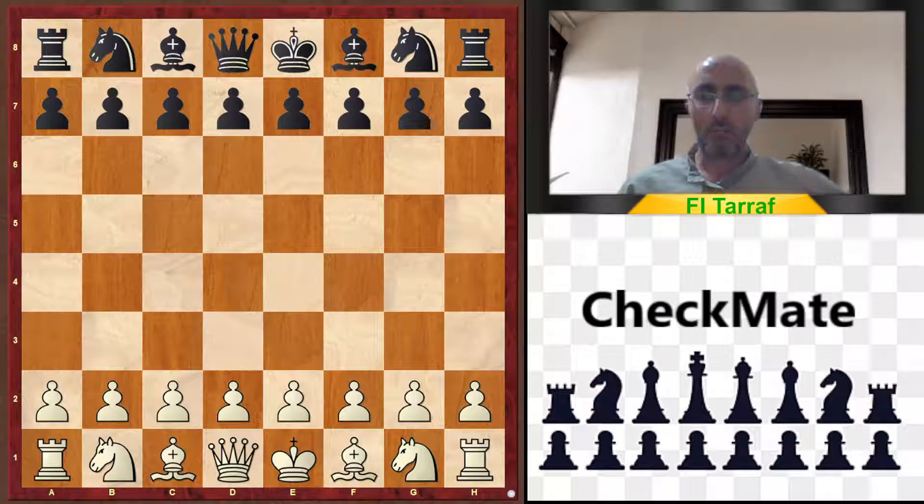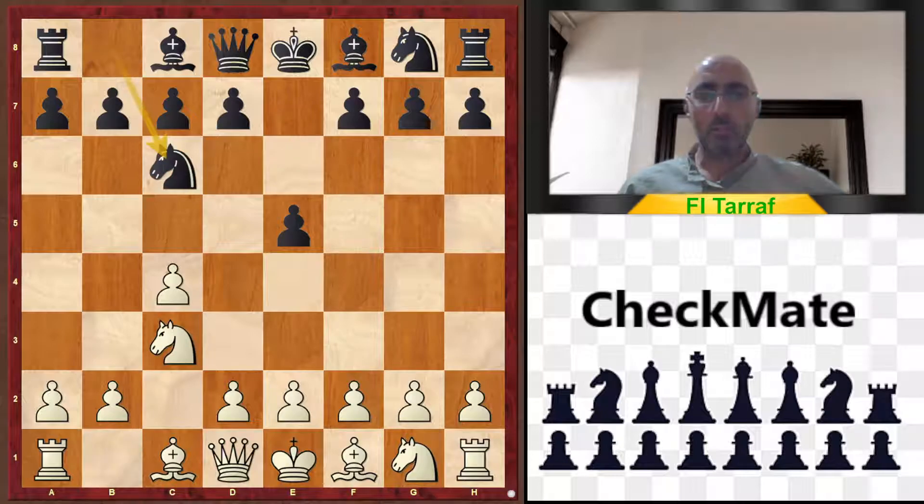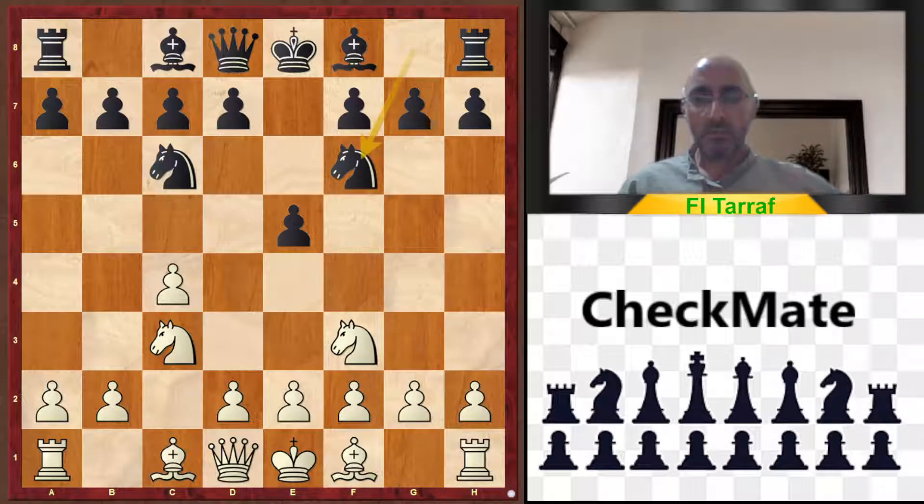Our game starts with c4, e5 — the English Opening — then knight c3, knight c6, knight f3, and knight f6. Normal and symmetrical development from both sides.